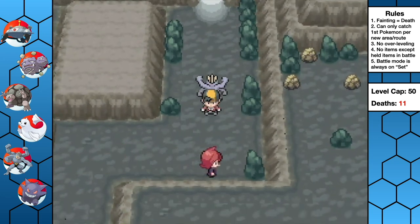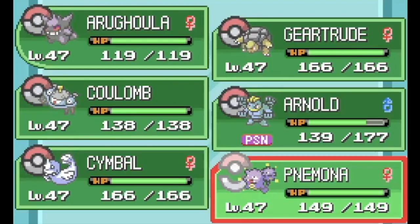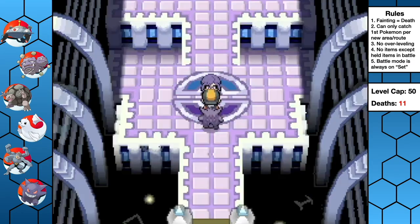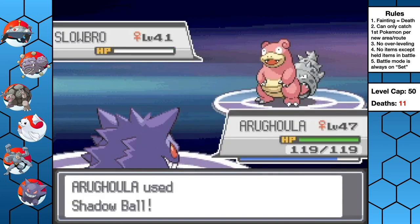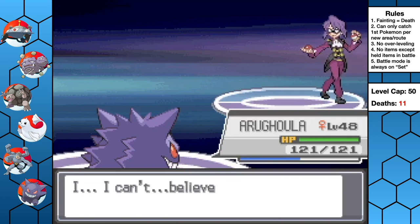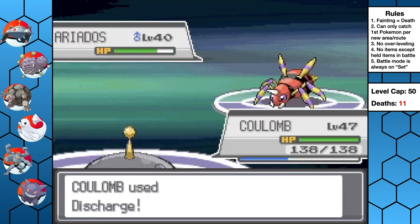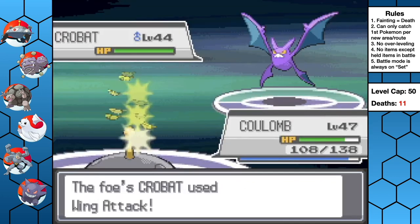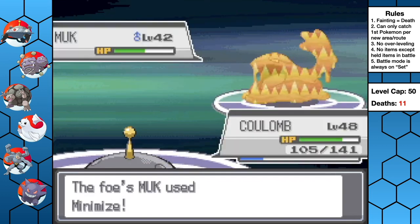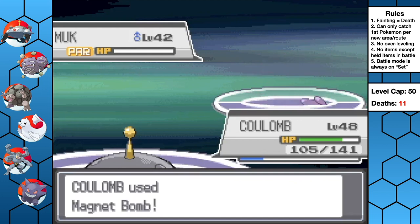At the end of Victory Road, we fight our rival one more time, but he doesn't stand a chance. After leveling up, equipping items, and filling out all EVs, it's time for the Elite Four. First is Will the Psychic Trainer — Arugula one-shots every member of his team with STAB super-effective Shadow Ball or Sludge Bomb. Second is Koga, the Poison Specialist. Coulomb perfectly counters his entire team since Steel is immune to Poison. Coulomb discharges through everything up to Muk, who tries to minimize for evasiveness, but Coulomb's 100% accurate Magnet Bomb negates the evasion boost for the win. Two down.